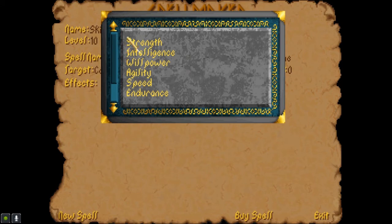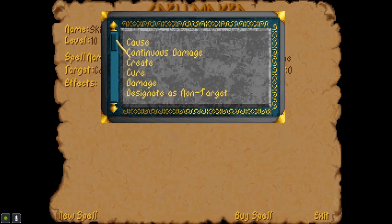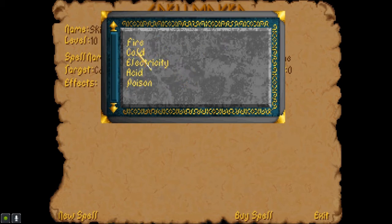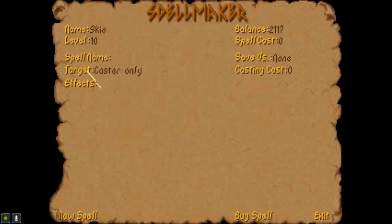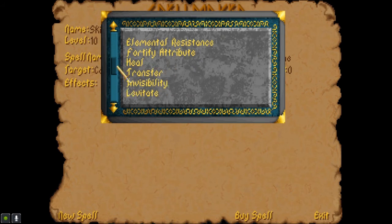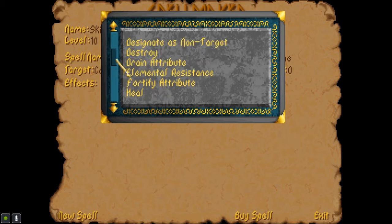Drain attribute — you could drain their strength, intelligence, willpower, all their stats. Elemental resistance: fire, cold, electricity, acid or poison. At some point I'm going to just replace most of the spells with my ramped-up spells, but I might keep some of the default ones around in case I don't have a lot of mana. You can't increase things to insane levels and then expect your mana not to drain out.